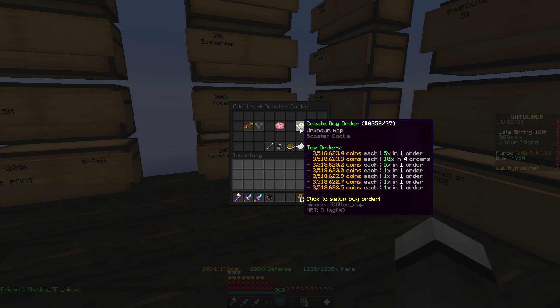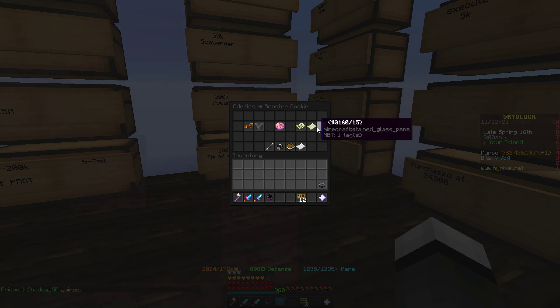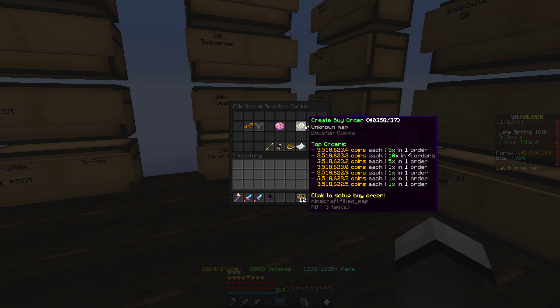The next thing is booster cookies, if you haven't seen. They've got pretty good margins right now, and it's good to sell them if you have a couple, because I think they're going to go down to like 340-345k.